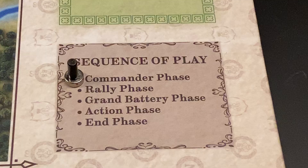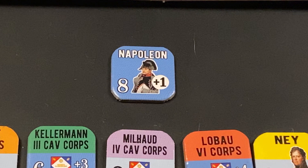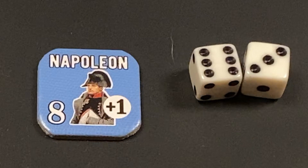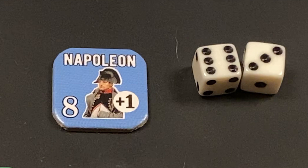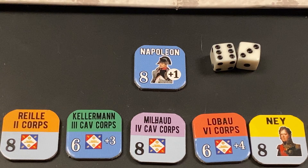The first phase is the commander phase. We roll for Napoleon to see if he is active or inactive this turn, then flip all other leaders and commanders to their front sides. We roll 2d6, and for Napoleon to be active, the roll has to be equal or greater than his activation rating of 8. The roll is a 9, so Napoleon will be active this turn. As long as he is face up, he contributes a plus 1 to any subordinate leader activation rolls, enhancing chances of nomination.